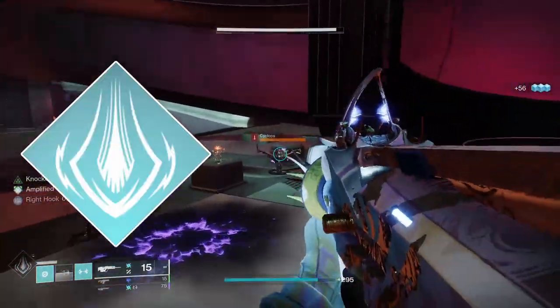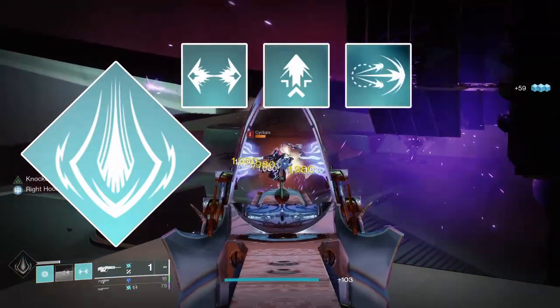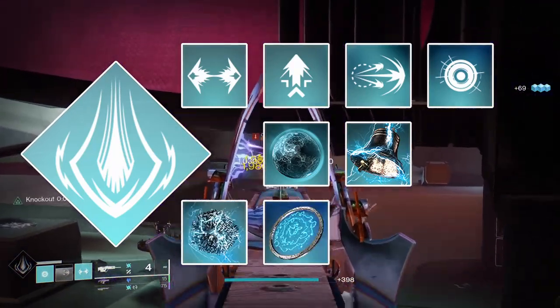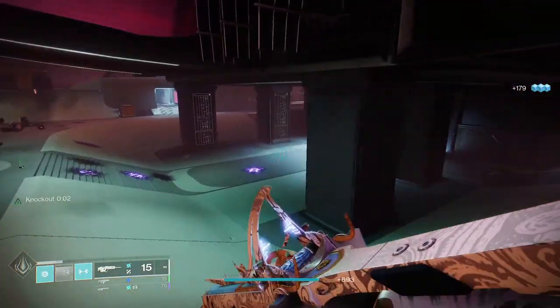Run the Thundercrash Super, the Thruster class ability, whichever jump you prefer, the Thunderclap melee, the Pulse Grenade, the Knockout aspect, the Touch of Thunder aspect, Spark of Discharge, Spark of Magnitude, Spark of Recharge, and Spark of Shock.